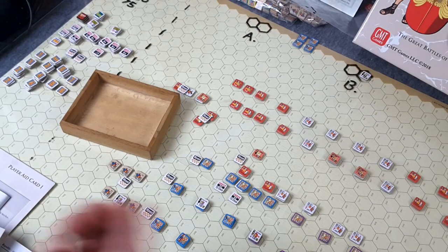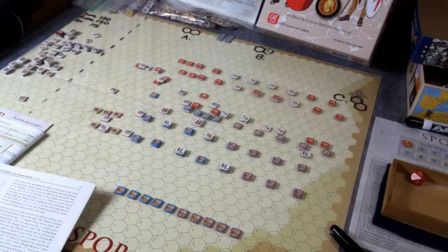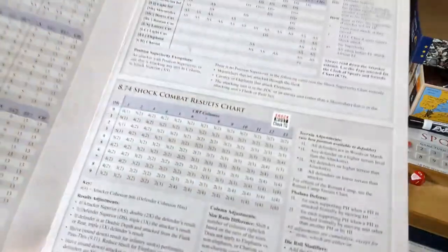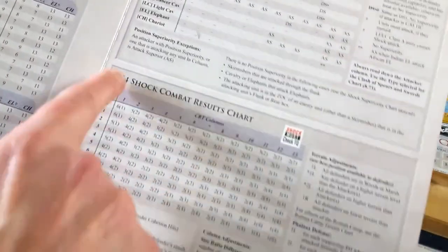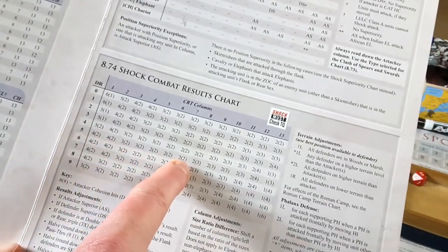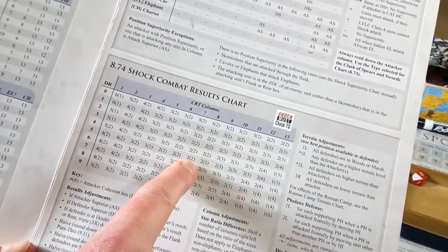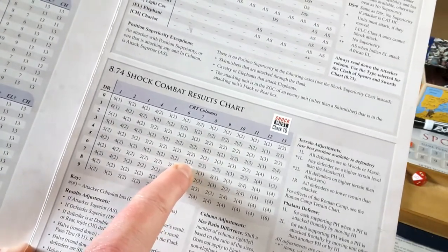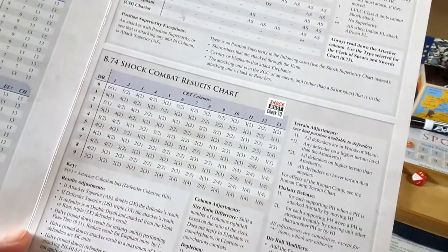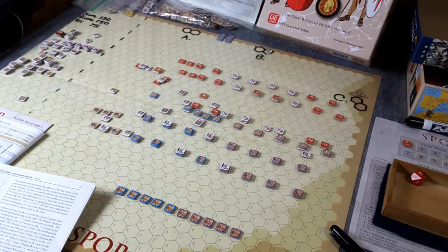Here we go — D10. We get a 5. Now we consult the Shock Combat Results Table. We go down until we find 5, with no modifiers, and look at column 7. The result is two cohesion hits to the attacker and two cohesion hits to the defender. Two and two. So that's our result — let's see how that translates to the counters on the tabletop.